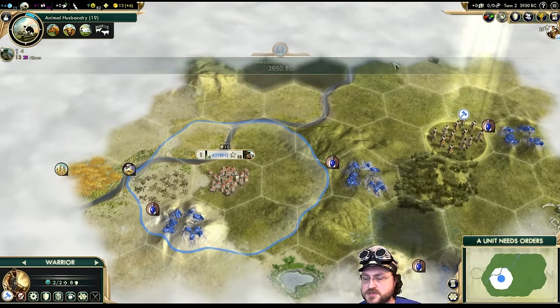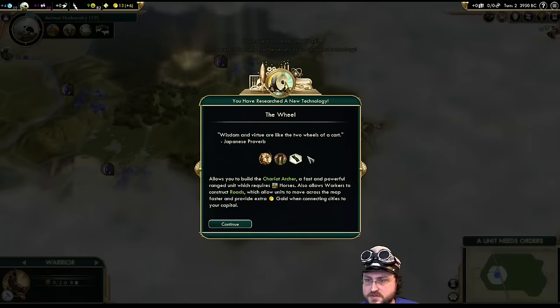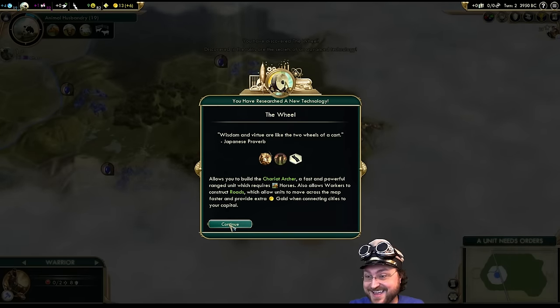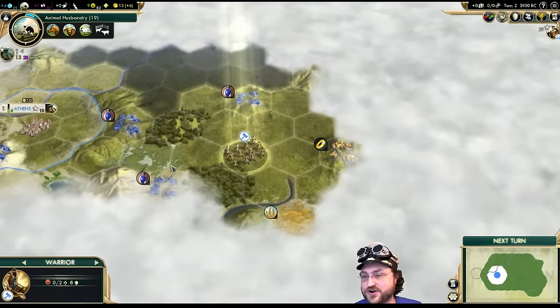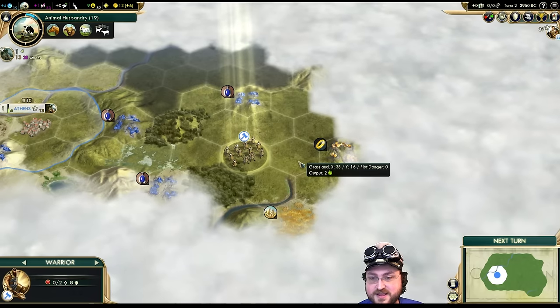So 250 at normal speed, slightly more on Epic — so it's not very expensive. Free tech! Oh, we're clearly going to lose guys — you can't get a free tech on turn two and then succeed. You're just going to F up the entirety of the game.